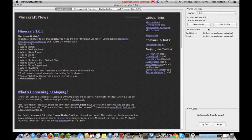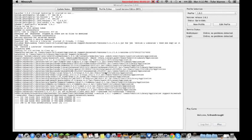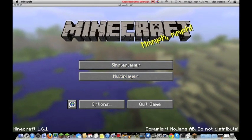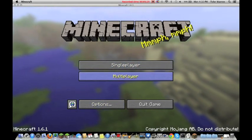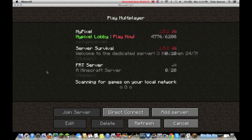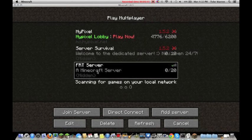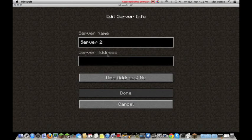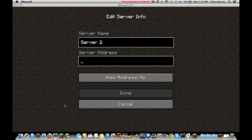Now let's see if it works. Go into Minecraft. The new launcher window will come up. You should already have your information typed in — you can see I've got version release 1.6.1. Hit Play, go through the loading screens, and then go to Multiplayer. If your server isn't listed yet, click Add Server, name it whatever you want — I'll go 'Server 2' — and type in the server address.